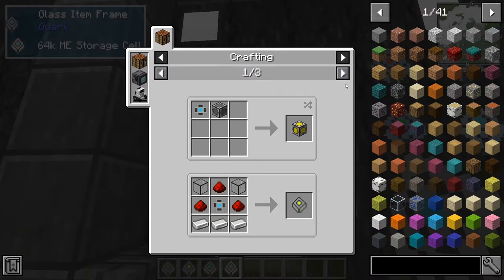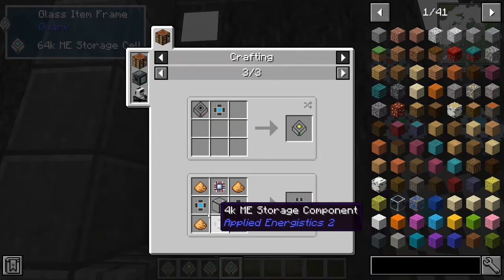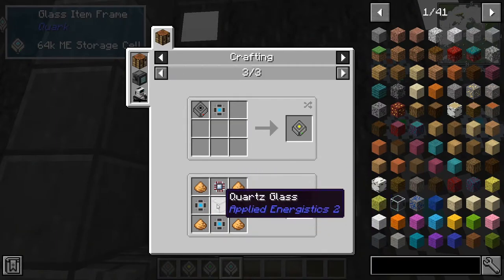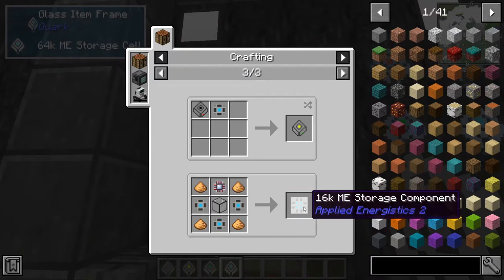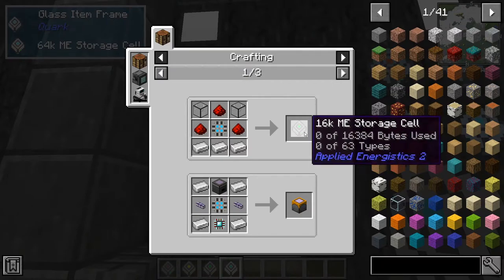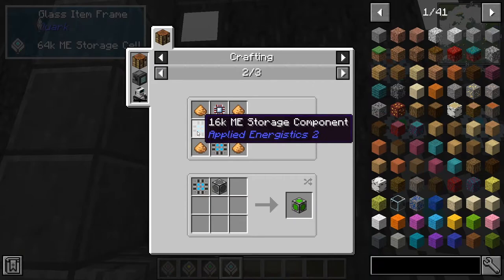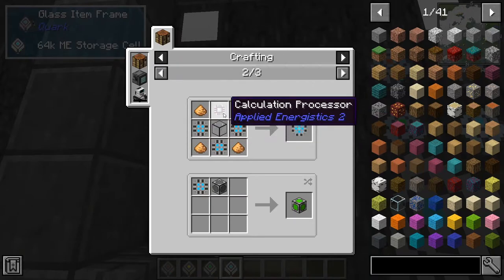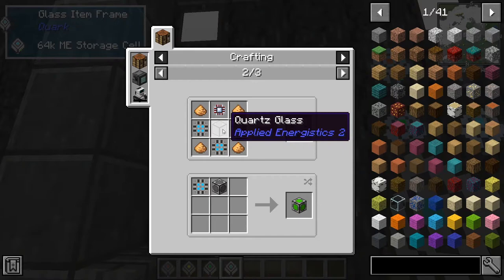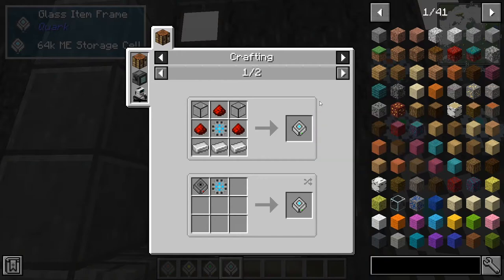You can upgrade that even further to a 16K ME storage component, which is just three of the 4K ones, a calculation processor, four glowstone, and a quartz glass — that'll make your 16K ME storage components, which can be crafted into a 16K ME storage cell or upgraded further to the 64K ME storage component. That's just four glowstone, three 16K ME storage components, one calculation processor, and a quartz glass, and that can be crafted into your 64K ME storage cell.